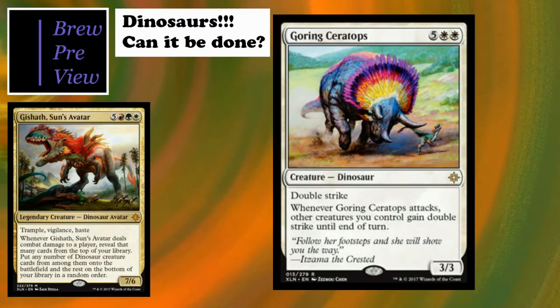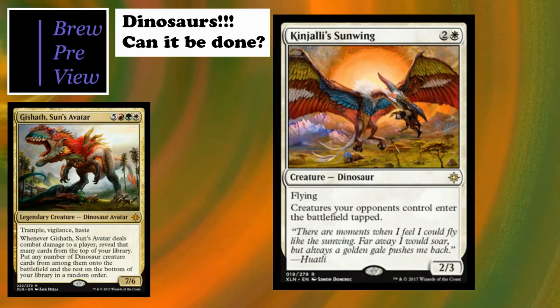I've got Goring Ceratops. I've seen it played before but never really seen it work because people get rid of it right away once they realize what it does with the commander - giving Gishath double strike means potentially looking at 14 cards from the top of your library and putting all those dinosaurs into play. That's a really good way to create a board fast. Then we've got Kinjalli's Sunwing, a really cool card.